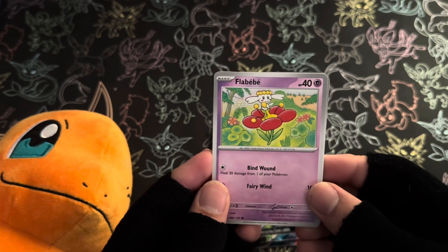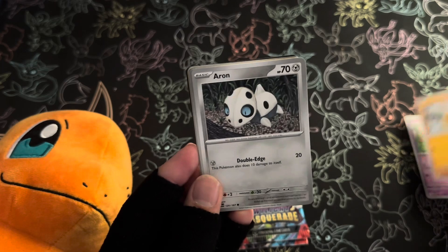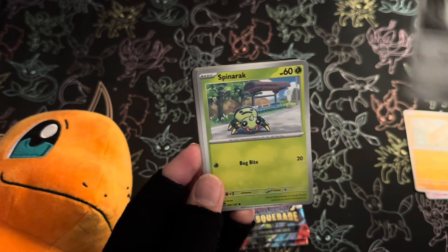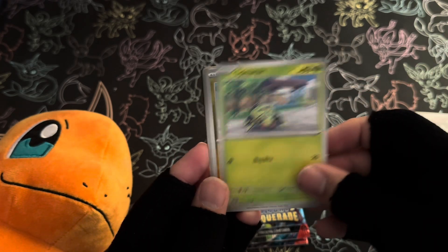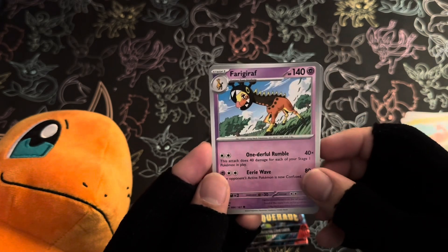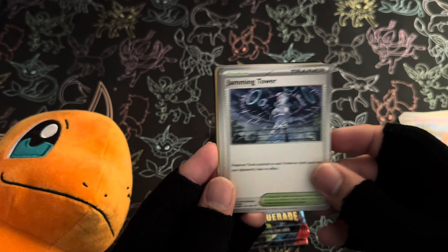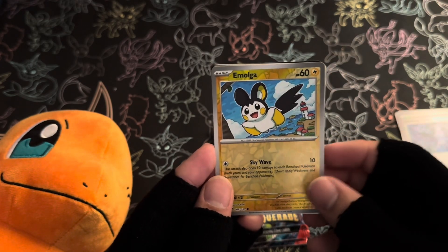First up we have a Flay Bebe. Then we have Timber — strong Timber. Then we have Aron, very docile. And then Spinarak, laying low there. Then Tatsugiri, cool ability. Forigirath. Then Jamming Tower — nice. Then Reverse Holo Ilumga, that's also nice.